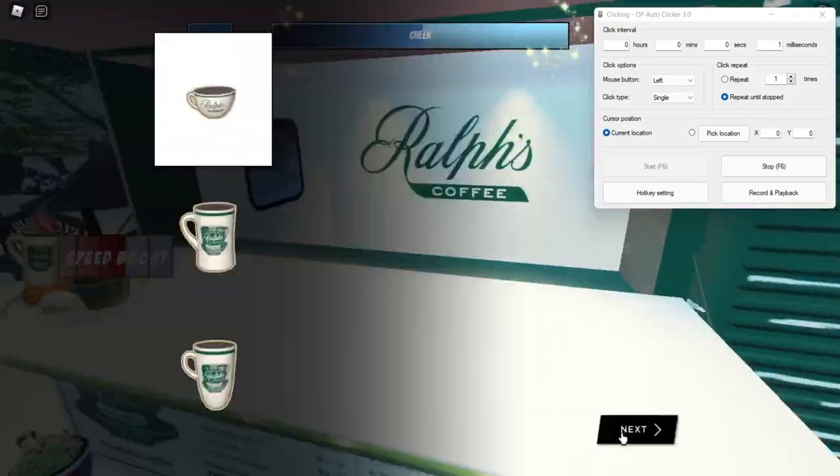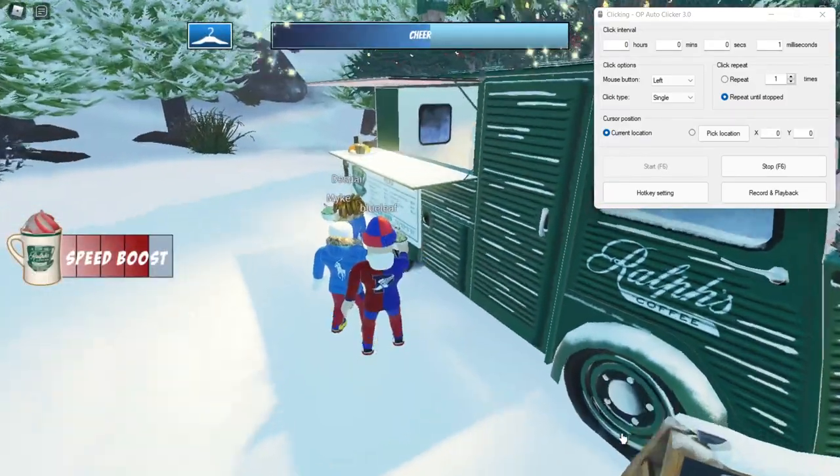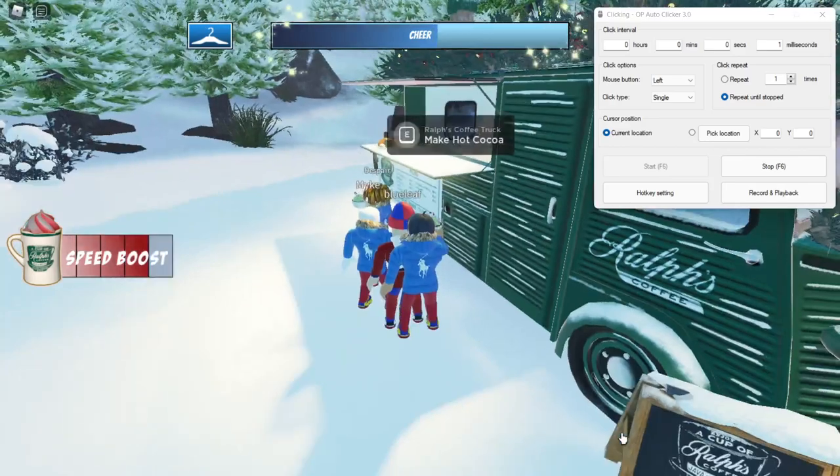Then start your auto clicker and just click it a bunch of times — just do this until you get it. There's going to be something like that, but just keep clicking there.